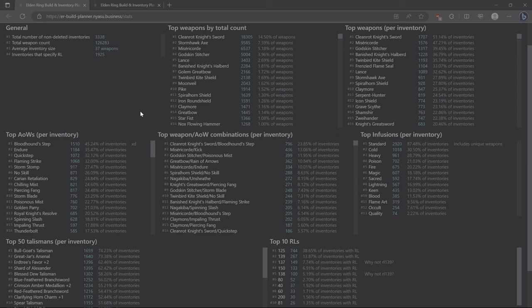Going to the stats page, we can take a look at everything on there — the most used weapons, Ash of Wars, and rune levels. For weapons, I want to point out that Clean Rot Knight's Sword, Lance, Pike, and Starfist are all meta weapons and are the most used. There are some other weapons more centered towards invasions, such as the Stormhawk's Axe, the Godson Stitcher, Moonveil, Claymore, and Noxflowing Hammer, which aren't as good in duels but are still good in invasions. Even if you had no idea what the meta was, you could look at this list and say these are the most used weapons, so they're probably good — and you'd be correct, depending on the use case.